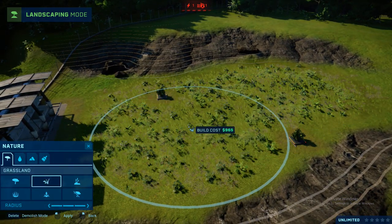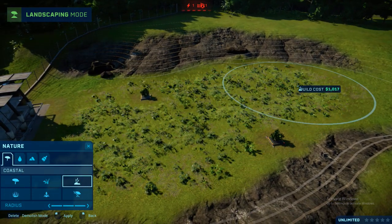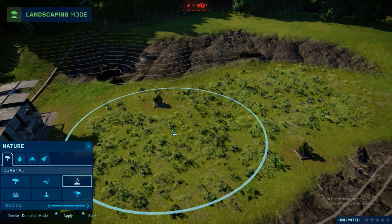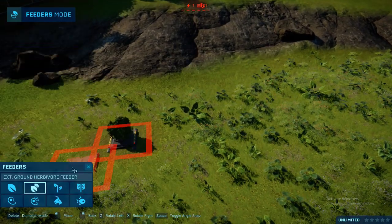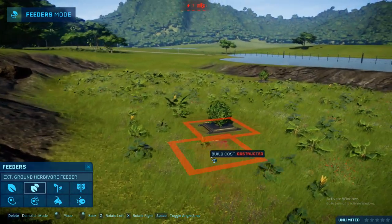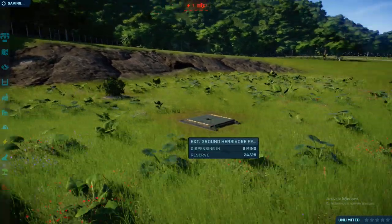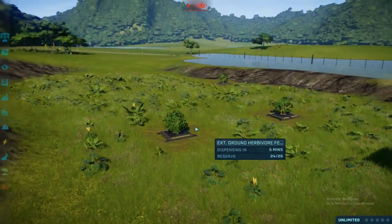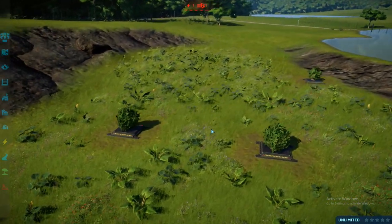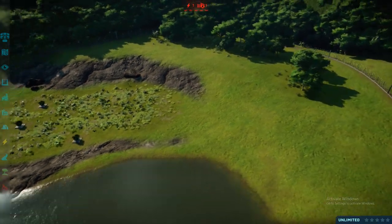I would advise you to put down feeders after you've done all of this terrain work. Because if we go to feeders now — as you can see, the feeder where that one is, there's not really much grass covering it. But if we put this down, then there's a lot more grass and it sort of blends in a lot more. They do it with the rocks, so you'll want to watch out for that with the rocks.